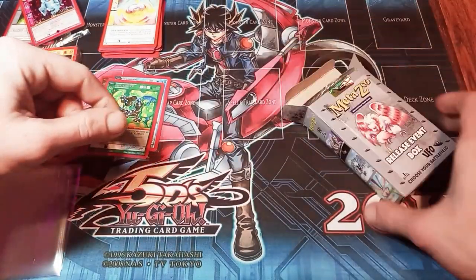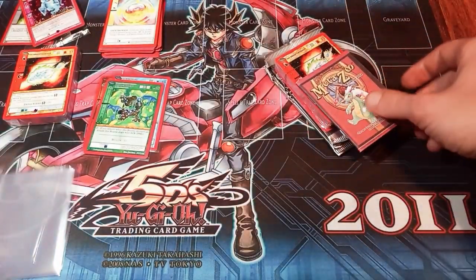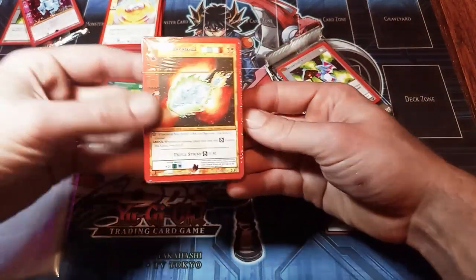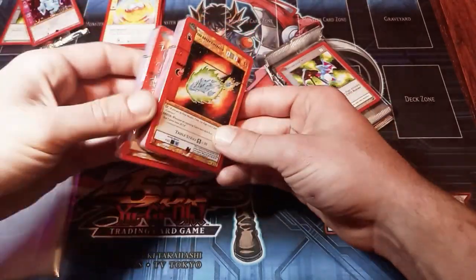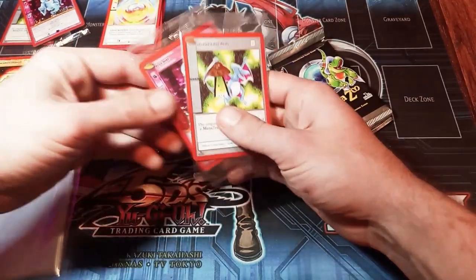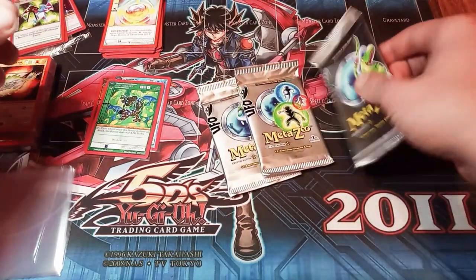Alright, so far we got three reverse hollows and we go right into this second box. Green fireballs — we are green fireballs wealthy now. Of course the same promo hollow and event medal. Let's see what we can do with these three packs.